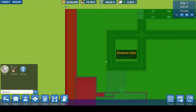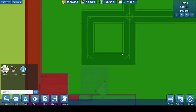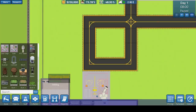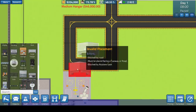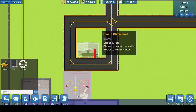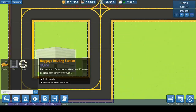These gates are quite important up the side as well, because if you don't have them, then the runways aren't classed as secure. When you come to placing things like your hangars and your baggage routing stations, they actually need to be in a secure area, as it says — must be placed in a secure area and outdoors only.